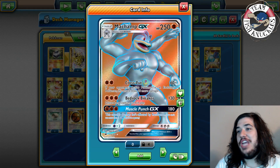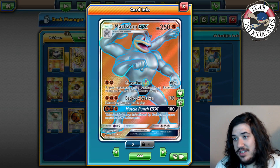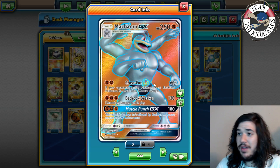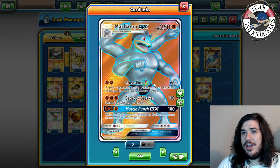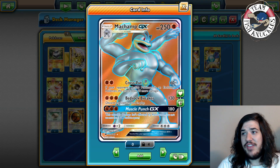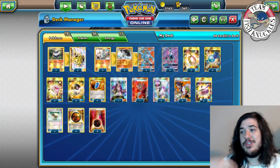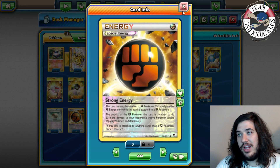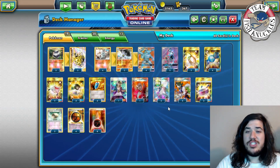We also have Muscle Punch GX, which does 180 and is affected by resistance. You can't use more than one GX attack per game, but you're basically punching someone for a knockout. Combined with a Choice Band you do 210, and with Strong Energy 220 — you can do a ton of damage with all this fighting support.